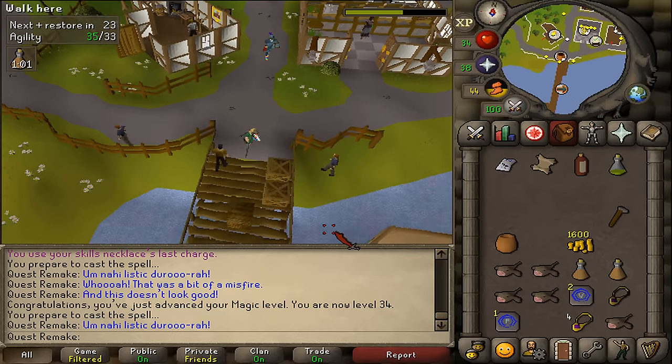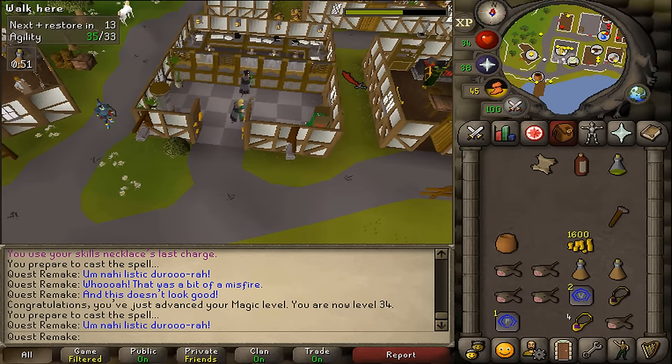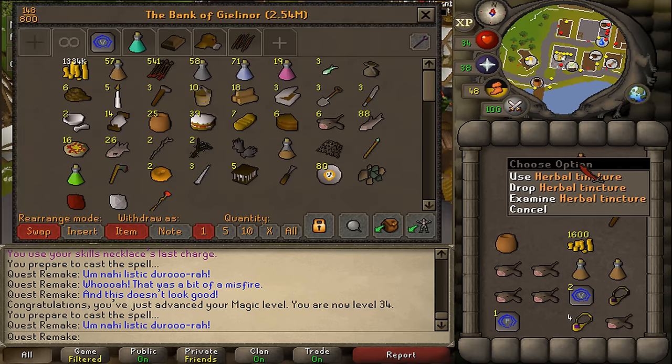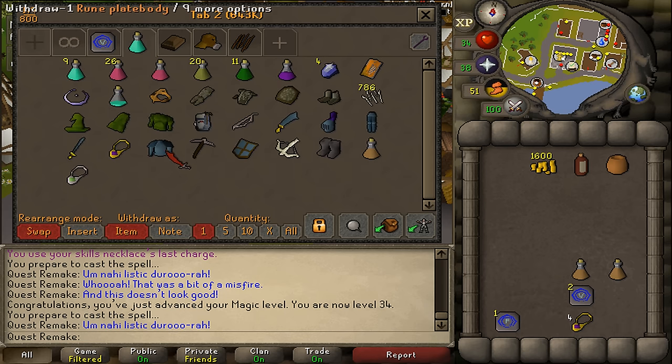Next let's go deliver this to Arhein in Catherby south of the bank. Let's talk to Arhein and select option 4. Next let's go to the bank to prepare to fight the three monsters of combat 48 in multi-combat. If you don't use alts, it will also be without any safe zones. What we can bank right now is our agility potions and our animate rock scroll — we don't need them anymore. We do need the herbal tincture. We don't need the hammer anymore. We should keep our pot and our 1600 GP. Let's prepare for the second boss fight.